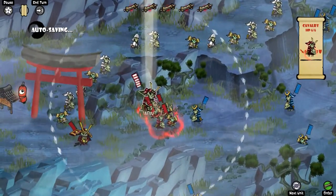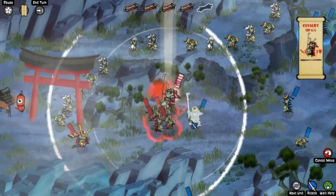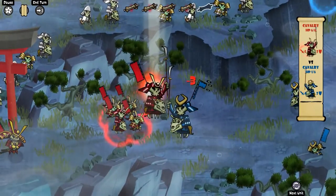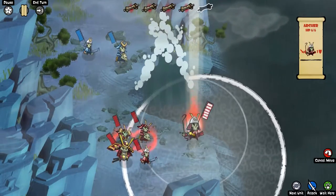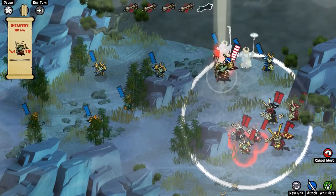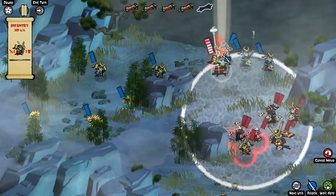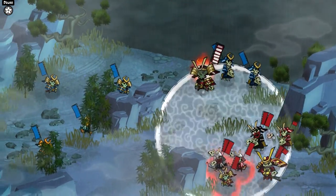Furthermore, we have some fantastic additional combat systems layered into the game. Firstly, we have a counterattack system, where any unit which is attacked and does not die will counter for some damage. This is of course not applicable when using ranged troops against melee troops and vice versa. Attacks do also cause some amount of knockback, and it is possible to push enemies off of cliffs in order to instantly kill them, making positioning especially critical.